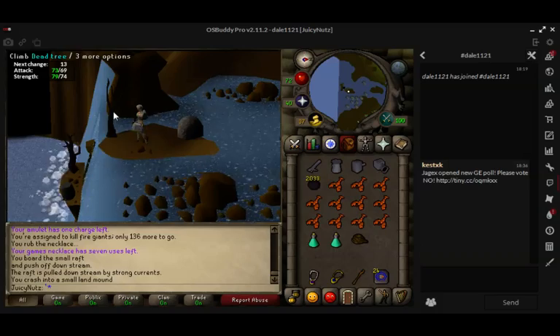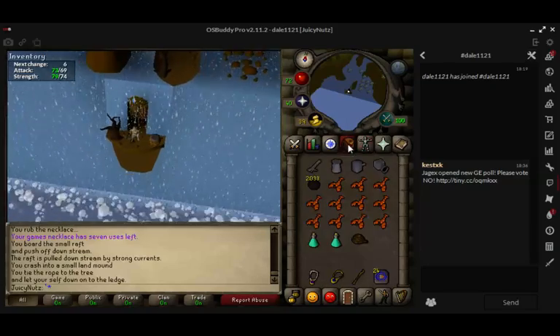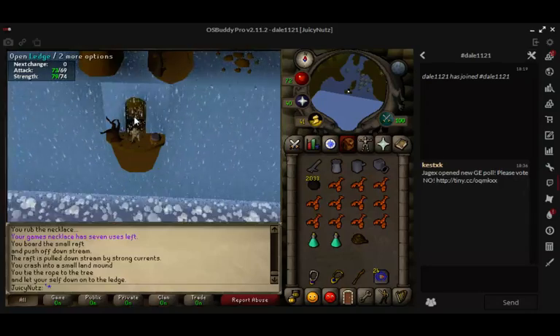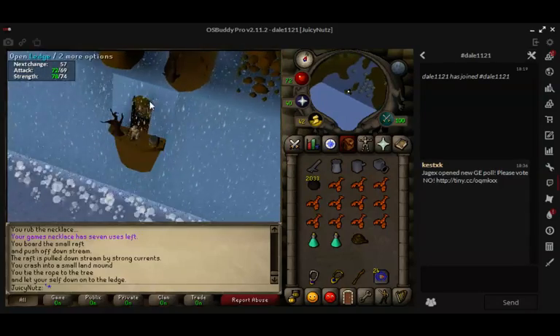I made the mistake of climbing the dead tree — yeah, it's not good. When you're there, you want to make sure you've got Gloria's amulet on. If you open the door without it, you're going to fall down again, and then you have to go back up, which is just a waste of time.